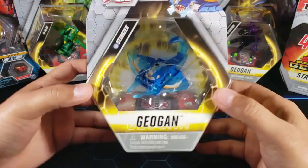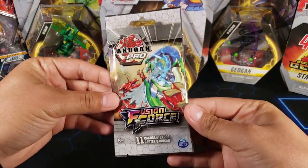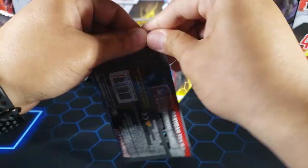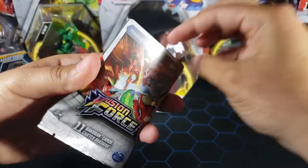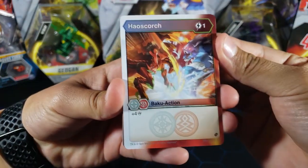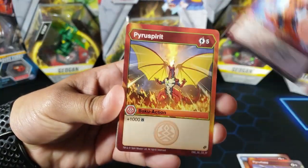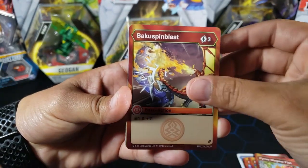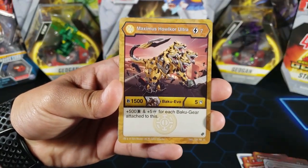Before we start opening that up, we're gonna open up a Fusion Force Booster Pack from this set. I need the Bakugan Elites so I'm trying to complete the set, but I only have one out of five Bakugan Elites. Let's hope we get a Bakugan Elite today. We got Hail Scorch, Pyrofield Ruinous Blade, Pyro Spirit, Pyrus Magma Fist, Baku Spin Blast, Hyper Dragonoid Ultra, Maximus Halcore Ultra.